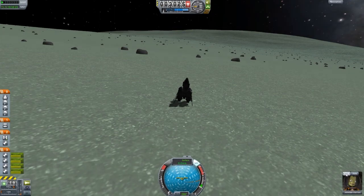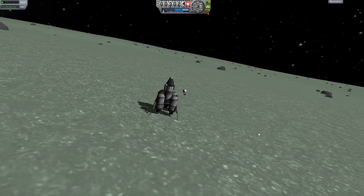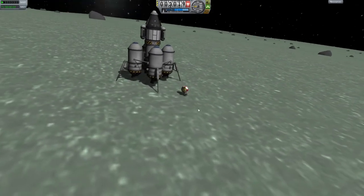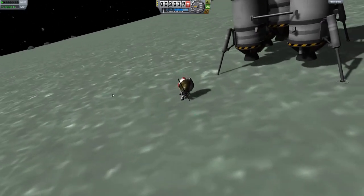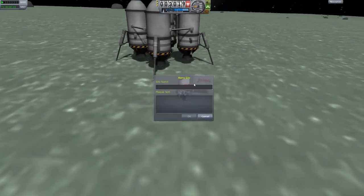I'm going to EVA Jebediah, plant a flag first of all, and then take some samples off the surface. You can see we're on very low gravity here and it's sort of a good thing and sort of a bad thing about Minmus — it means it's very easy to land on and take off from, but it does mean it's kind of slow to run about and you have to be careful.